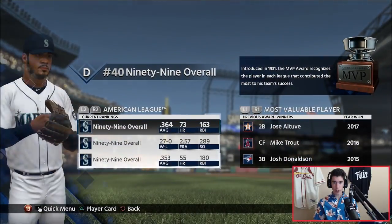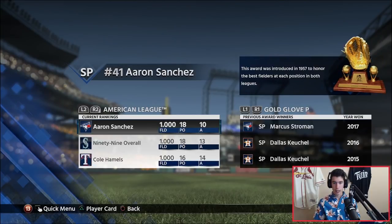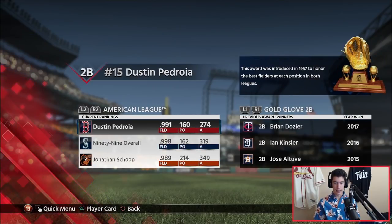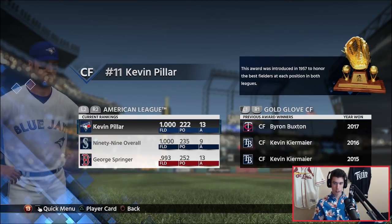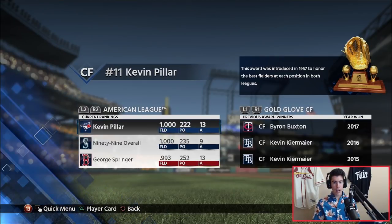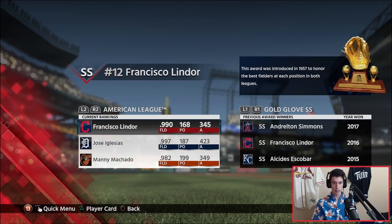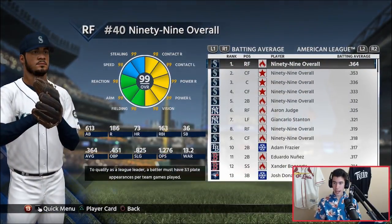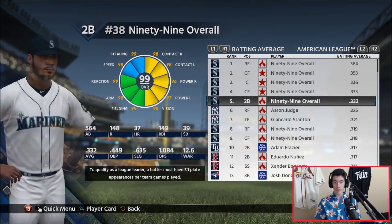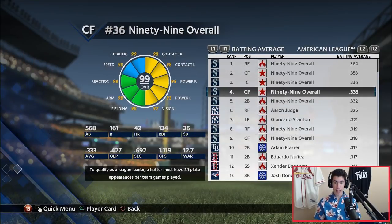Let's go to the awards. We don't have the Reliever of the Year, and we only got one Gold Glove — right field. It's hard to determine between Kevin Pillar and two guys with 1.000 fielding, and Giancarlo also had 1.000 fielding. For league leaders in batting average, we had seven of the top nine. Seven of our eight position players led the league in batting average.